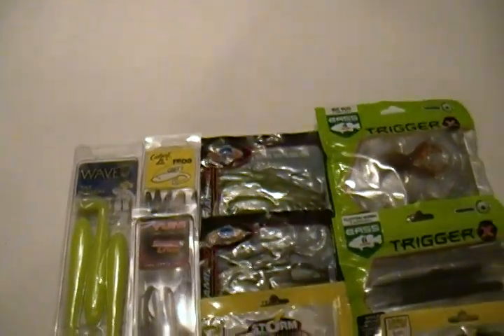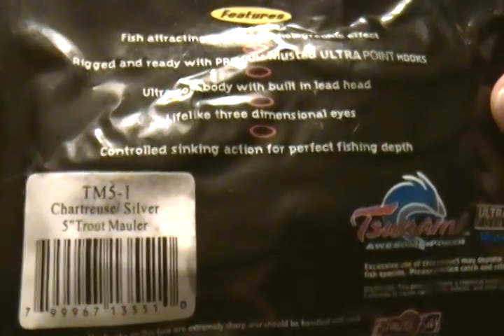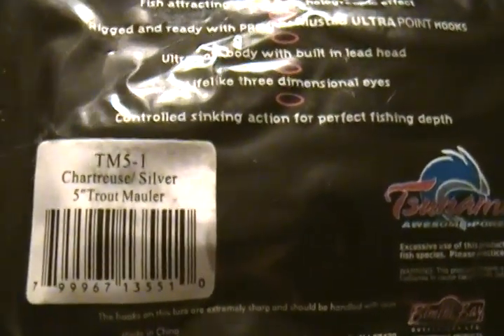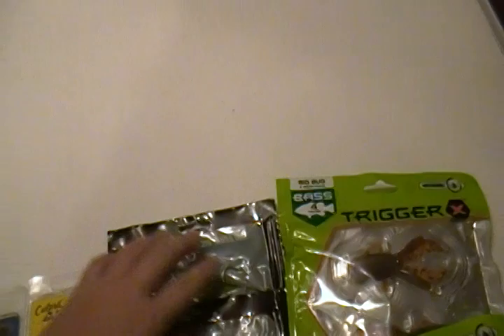These are good for crappie and bluegill, stuff like that. Next we got some Tsunami swim baits — these are in chartreuse silver, five inch Trout Maulers. We got another pack of the Tsunami baits, same bait just in a different color — these are in blackback, five inch Trout Maulers. All great baits.